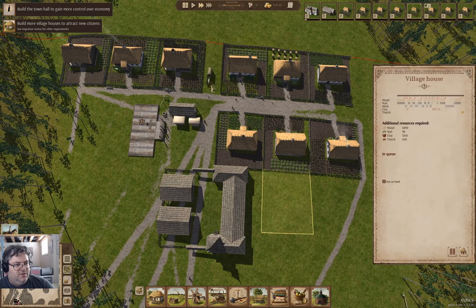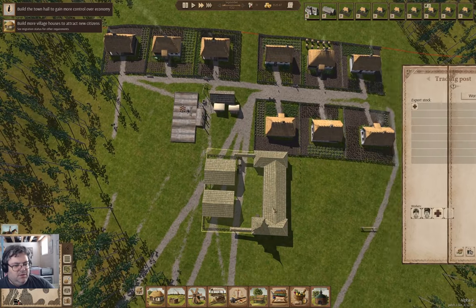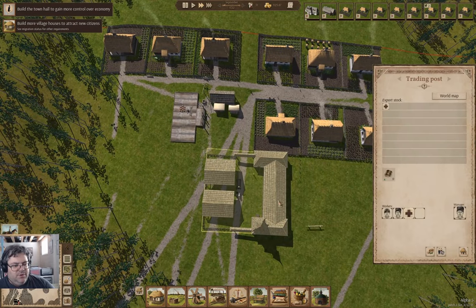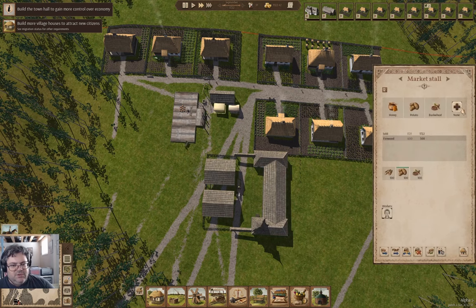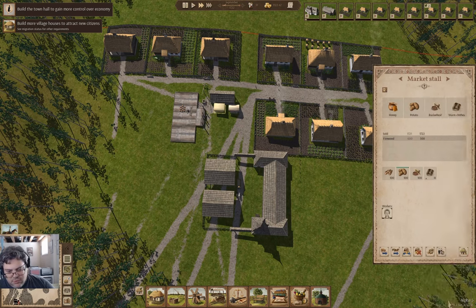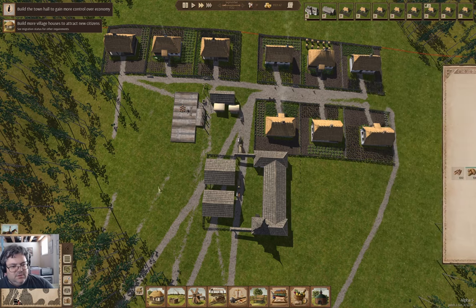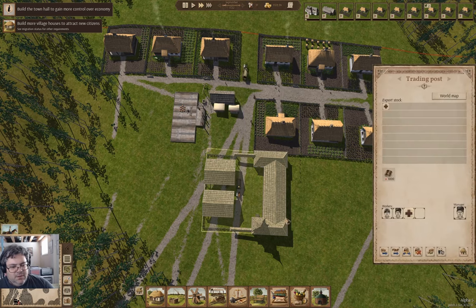There we go — there's the first wagon coming in and we will unload. I want to sell warm clothes there. Here we go — we are selling some warm clothes. We've got honey coming in. Okay, so we'll be selling honey.